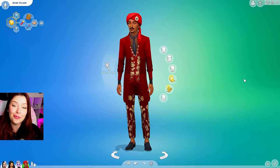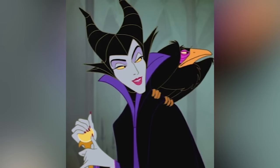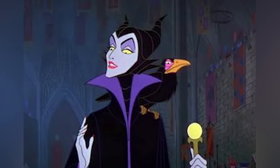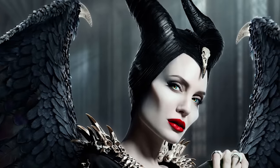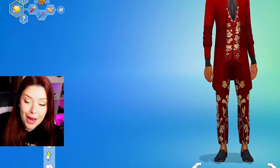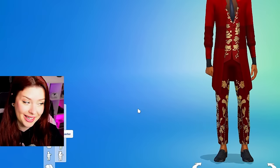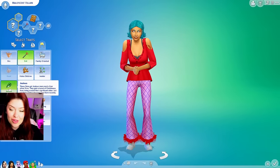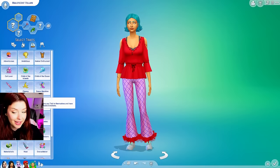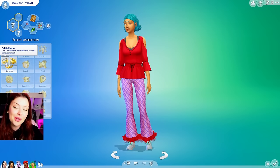We have one more to do — Maleficent. Maleficent is the evil villain in Sleeping Beauty. She's a dark fairy who practices dark magic — very powerful and very scary. Although in the newer live action movies with Angelina Jolie, we kind of see a lighter side to her. Since she practices dark magic, we are going with a spellcasting sim. For traits, we're going to go evil, jealous, and erratic — her emotions are very unpredictable. For her aspiration, we're going to go public enemy.